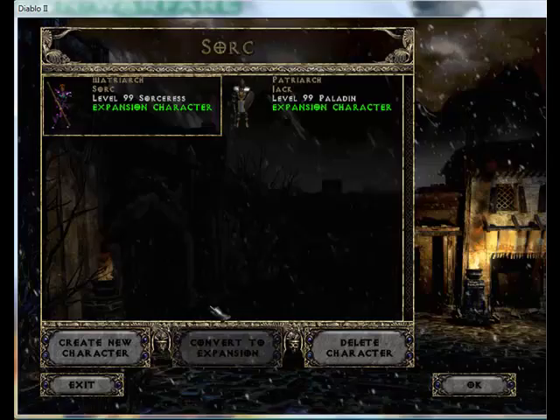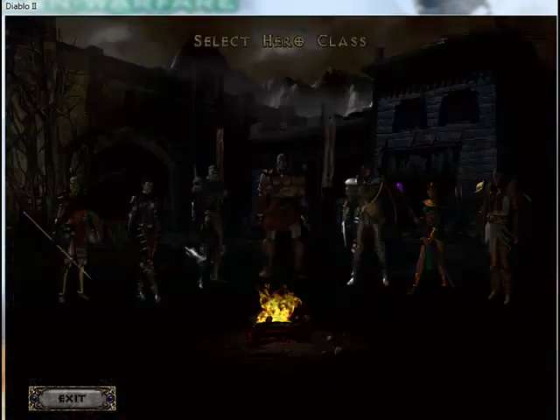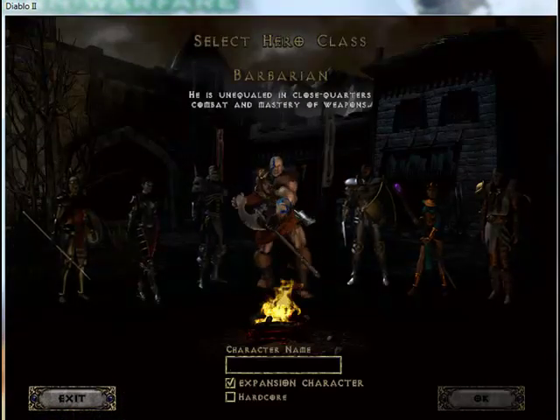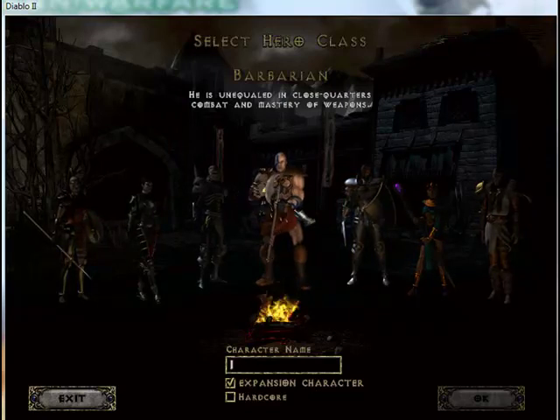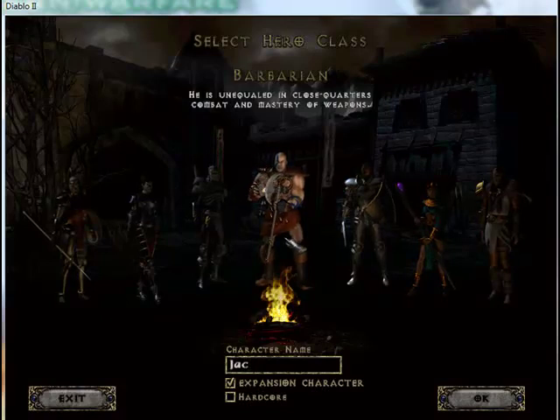Using Hero Editor on Diablo 2, go into single player and click on create new character. I'm going to choose the Barbarian and name him Jack, but I already had one named Jack, so I'm going to rename it Jackie.